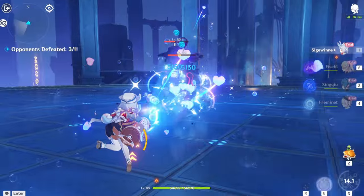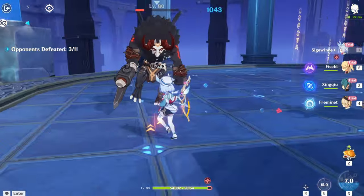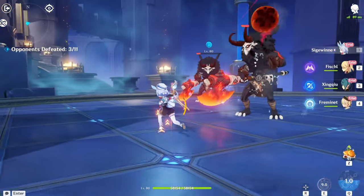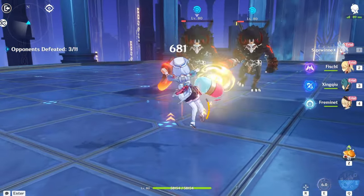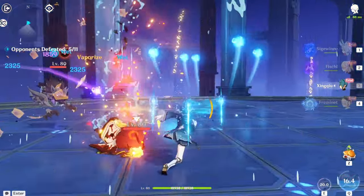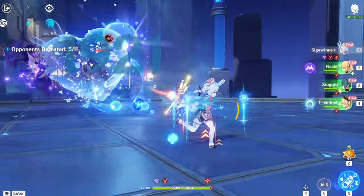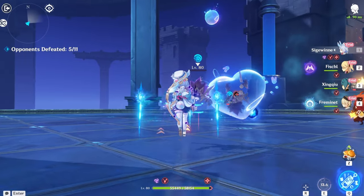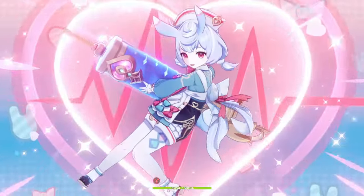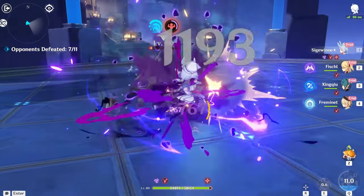She does drop water source droplets, which you need to basically activate her passives for her E, which is pretty good. But look at how long that bounce takes on her E — that is really, really bad. There are characters in the game that have better hydro application, like Xingqiu, where you can just do normal attacks. For Siegeween, you have to press E and wait for it to bounce. This is really bad for hydro application, so if you want a good hydro applicator, it can't be Siegeween.